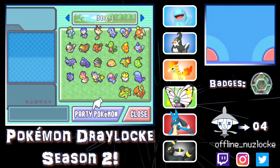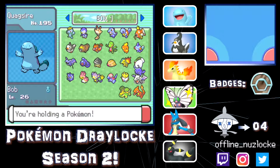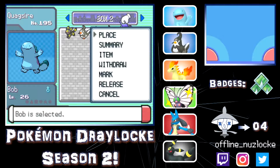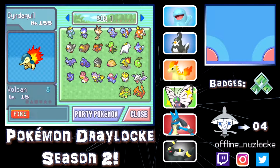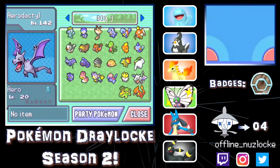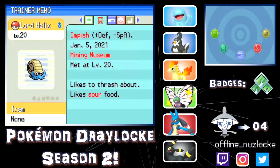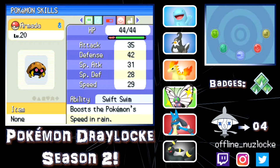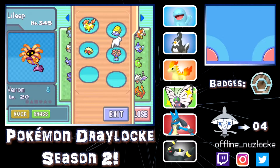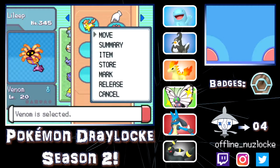They are all level 20s which is nice. I'm going to get Bob organized in the second box and keep things tidy because I am an organized person. Checking natures: Aerodactyl is Careful — not good, not bad. The Omanyte is Impish with Swift Swim. Kabuto is Modest, which is not good. Timid Lileep, which is pretty bad — pretty bad luck with the fossils right now, not gonna lie.